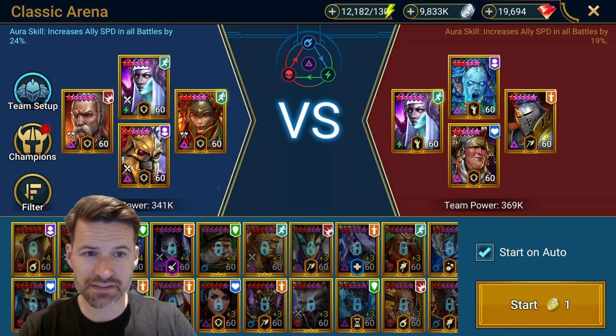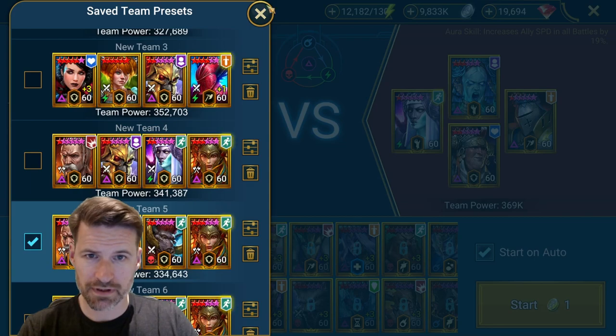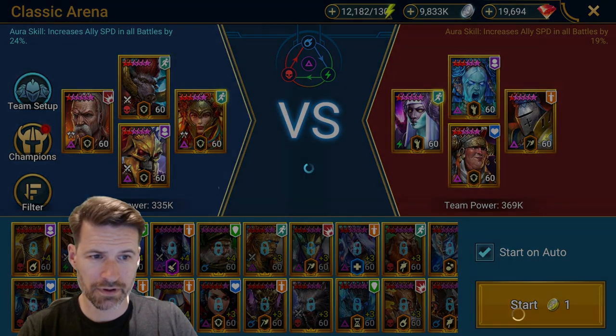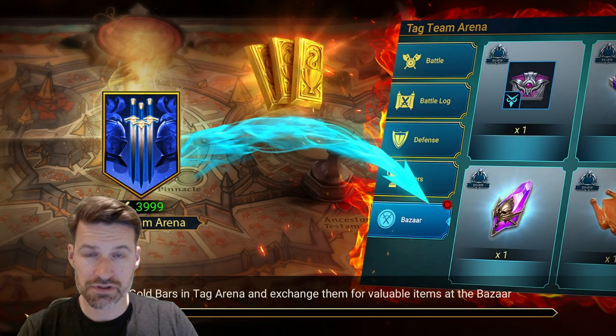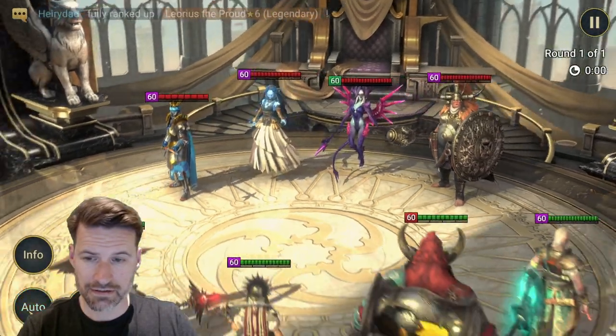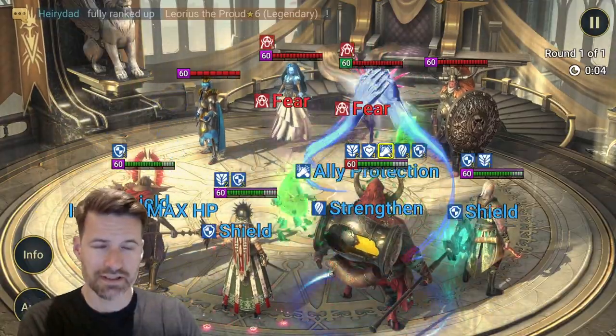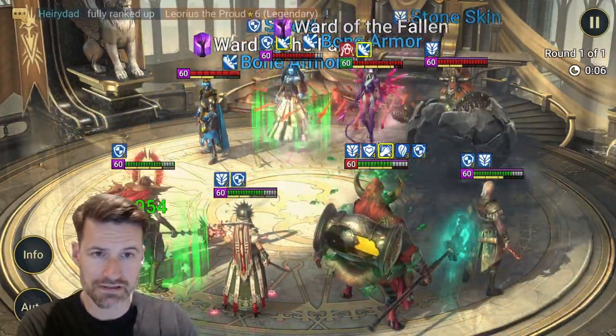Here we go — nice tanky team. This one has lots of buffs, so let's try this one. We've got a Serga who's going to definitely soak up some of the damage. Let's just look down a bit so we can see what happens. Will they go first — let's have a look. She's going to spin everybody up.